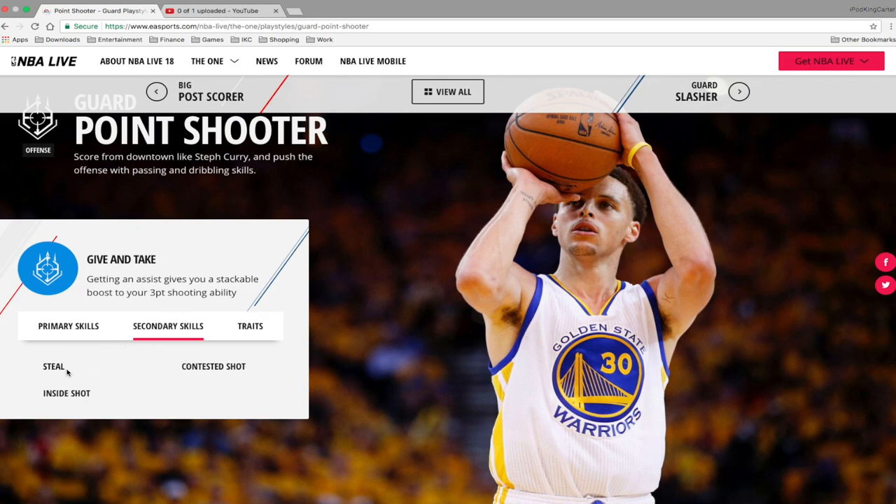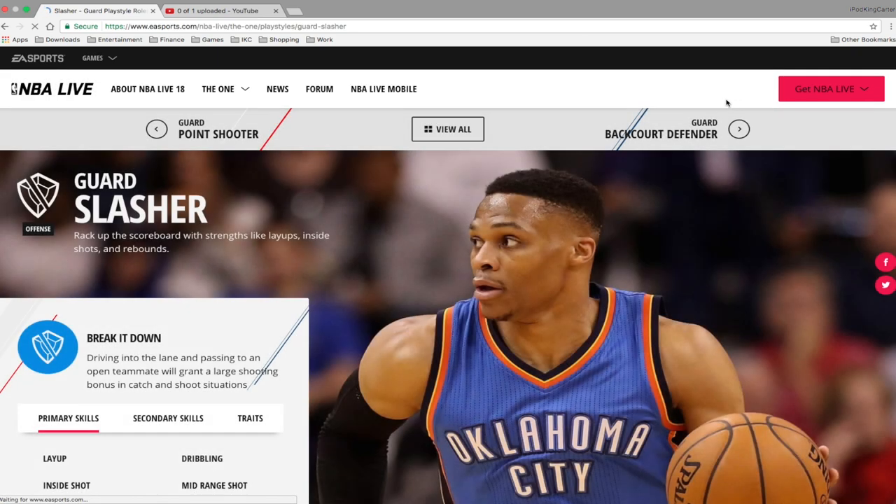You don't have to be a playmaker to pass or dribble. In secondary skills you get steals - I love playing the passing lanes - and contested shots. Draining a shot in somebody's face feels great. Now check out the point shooter: primary skills are three-point shot and mid-range shot. You also get an inside shot skill as a secondary. Traits include quick passes, good free throws, and short handles. You're an all-around shooter whether in the paint or outside from three - you can dribble, shoot, pass, and score inside.